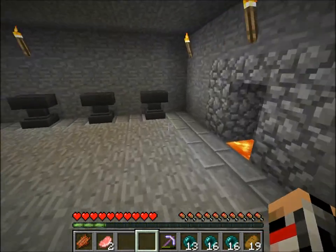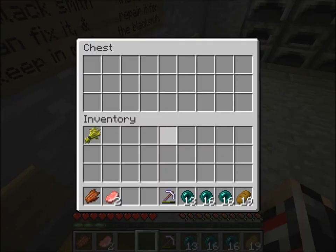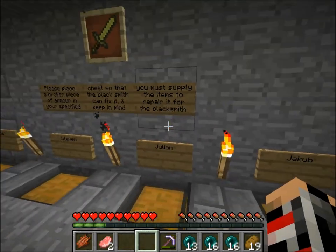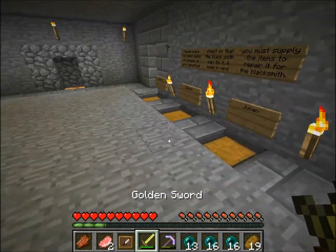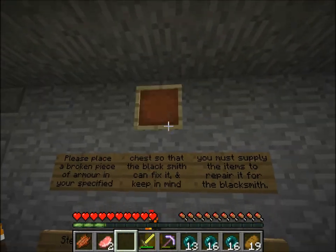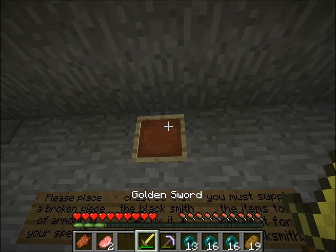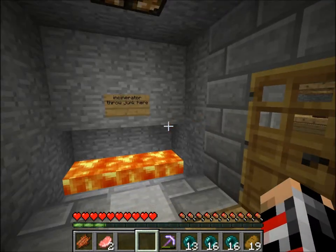This is just a blacksmith area. You'd put your stuff in there. I'm allowed to look at other people's chests, I'm just not allowed to take it. This is a really good sword — that's an amazing sword, but it's gold. It used to be enchanted. I hope it doesn't take off the enchantment when you put it down. But yeah, you'd put your stuff in there and the blacksmith would repair it, which is a feature coming out.